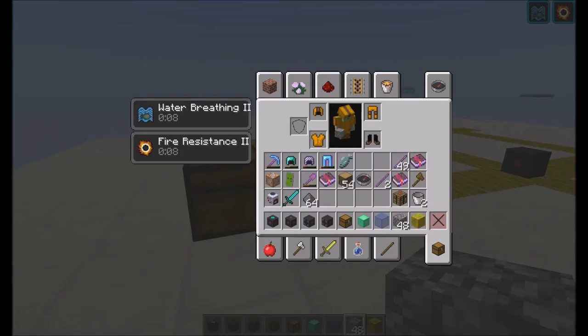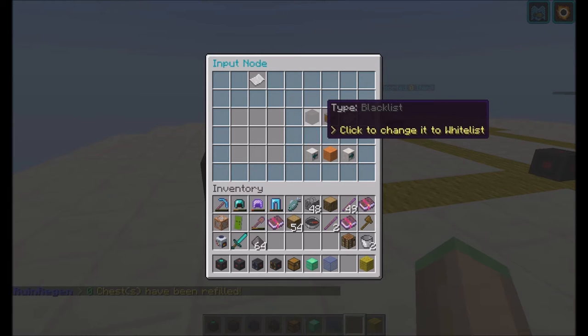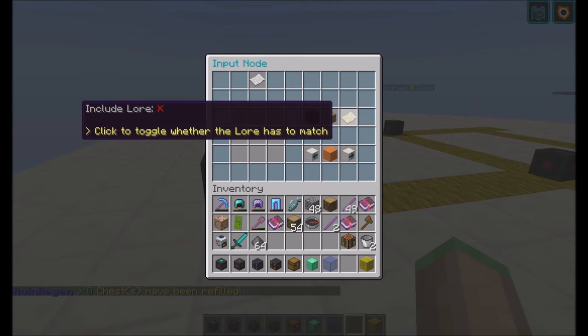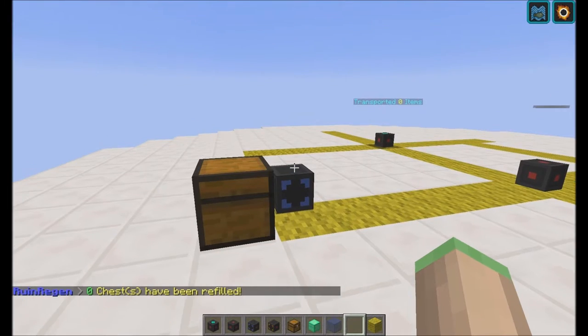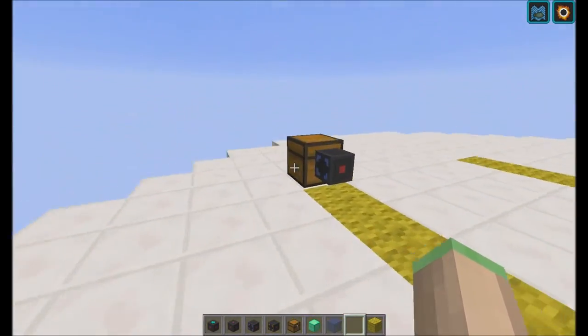If you specify an empty blacklist, it will obviously pull everything from the chest. And if you use an empty blacklist, you can also disable lore because it's not going to check for any specific items — so you might as well disable that.